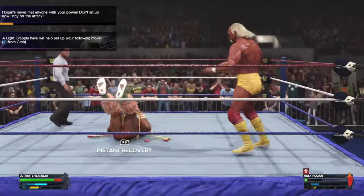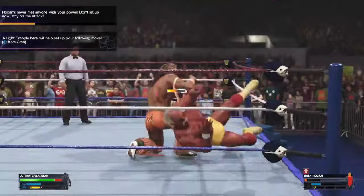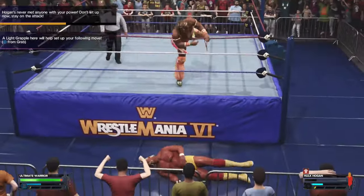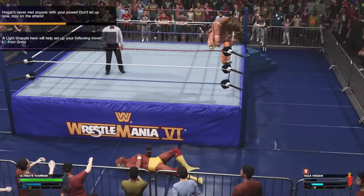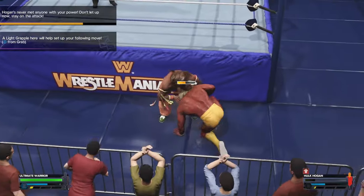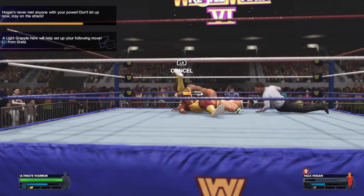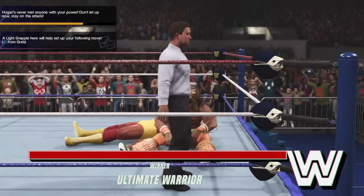Health is a little orange so the next finisher should close it out. All right, we got a rope break, so we gotta get him away from the ropes. I'll go to the top rope and do a top-rope elbow drop — boom, elbow drop right there. Go for the pin. I'll show you guys: you don't need to complete all the objectives, you just gotta get the health down. Three — boom, the winner right here!